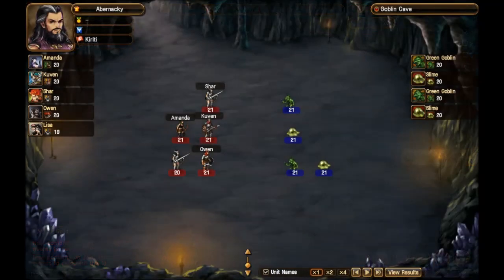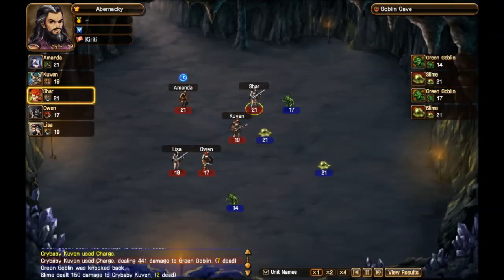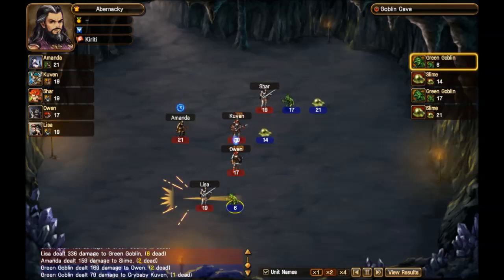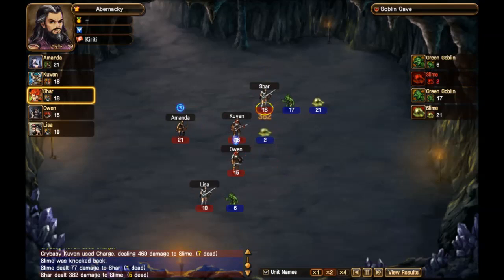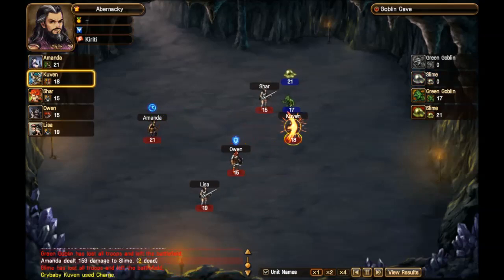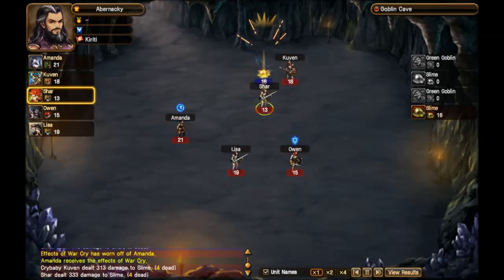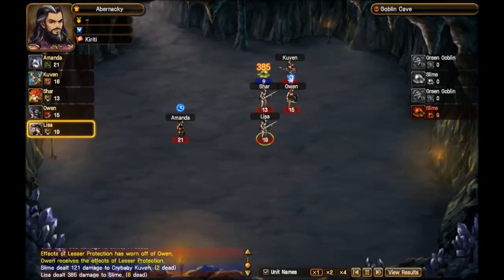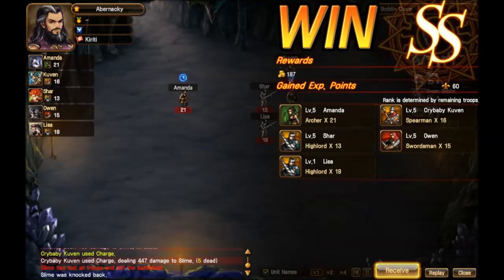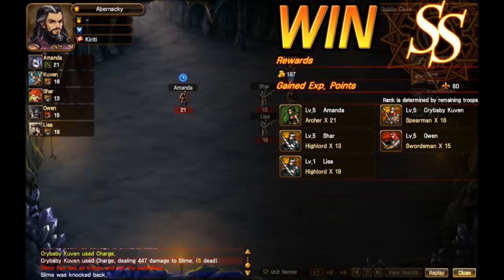Hit save, go back, and then hit battle. This is pretty much automated, which is very unusual, but it's kind of fun to watch. This is normal speed — you can actually speed this up down here at the bottom because it's kind of predetermined — so it's kind of playing out. It runs really smooth and I love that. You can see I'm kicking butt because I added a fifth person in my lineup. Double S — that's not perfect though. When you complete them you'll win rewards the first time.